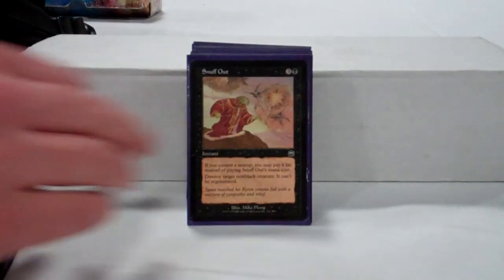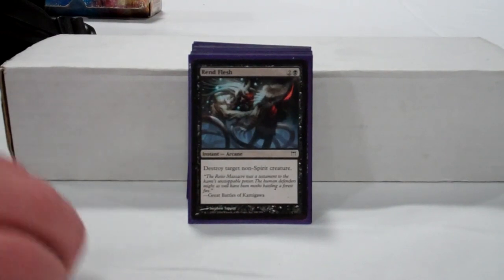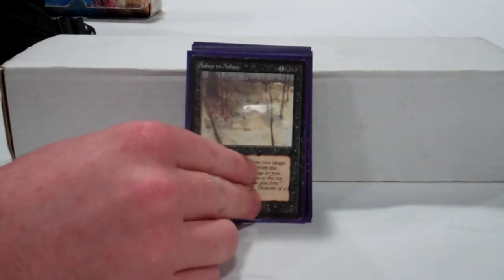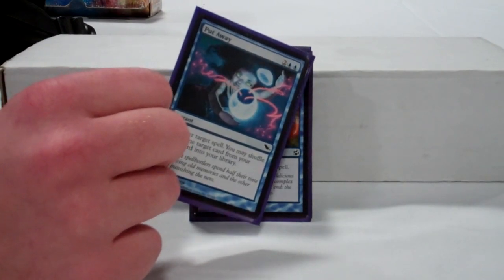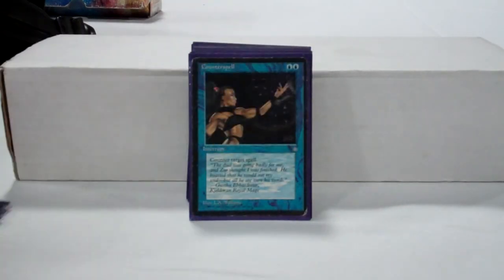We've got a strong selection of key black removal spells. Note that they're at a variety of mana costs, meaning that our transmute package can always find a removal spell or counterspell at mana costs two through four, even if it looks like we're running some subpar cards. For example, Put Away — an uncommonly played four-cost counterspell, but a solid hard counter you can transmute for when you need to. Also useful: can land early as a counterspell late.